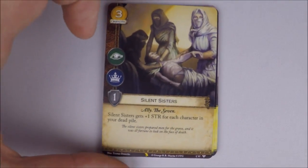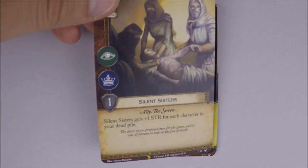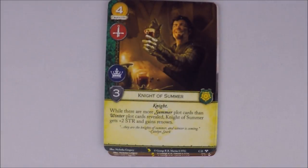Next we have the Silent Sisters — they're back from first edition. Neutral, three cost, intrigue and power, one strength, ally trait. They get plus one strength for each character in your dead pile. My wife drafted this card and loved it from first edition. It works great with a certain plot coming out — Valar Morghulis, 2-0-0, which kills all characters. After Valar, the Silent Sisters become a bomb. They have good icons too, and can fill out a house that's short on intrigue.